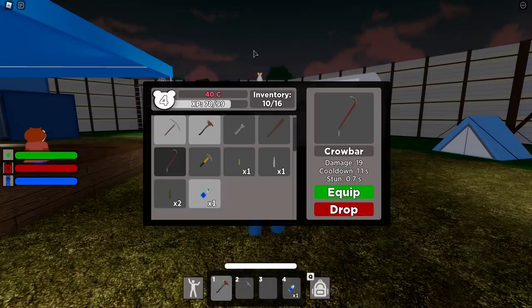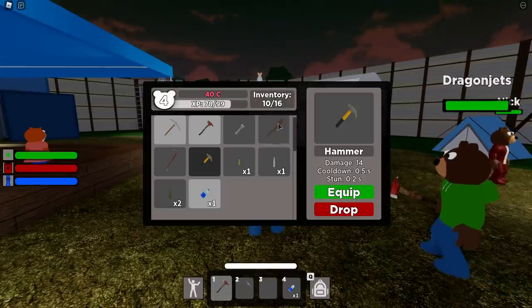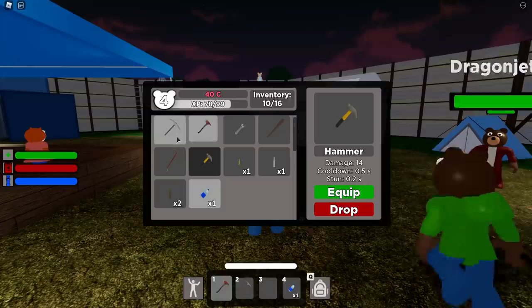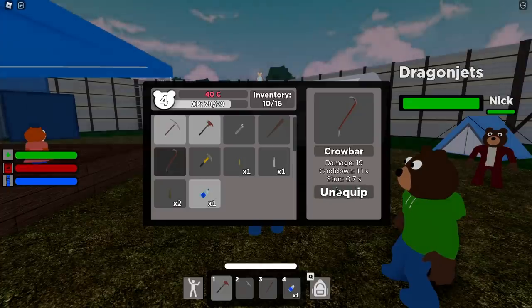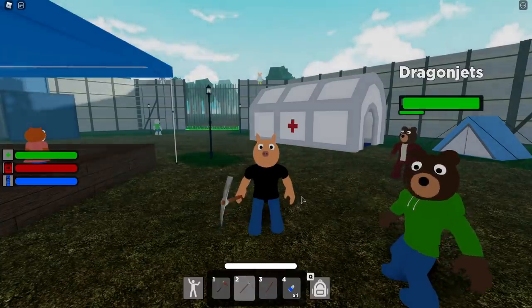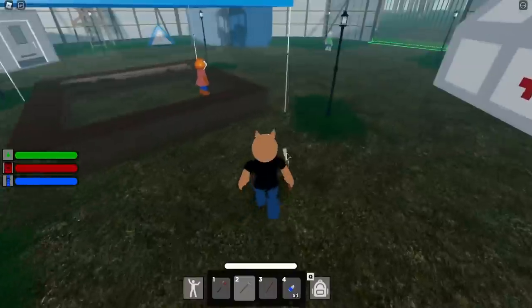We also have a Crowbar — if you find one, it's actually quite good. The damage is 19, cooldown 1.1 seconds, and stun 0.7 seconds. We also have a Hammer, which I tend to find in the school or the mall. The Hammer does 14 damage, cooldown 0.5 seconds, stun 0.2 seconds. Pretty well rounded. I'll cover where you can possibly find these weapons and share some tips from friends who've also found them.